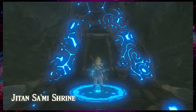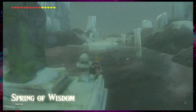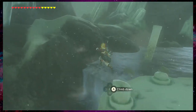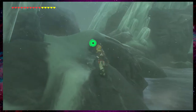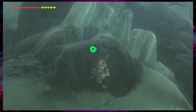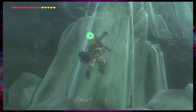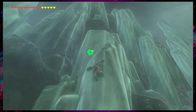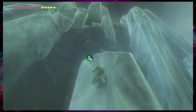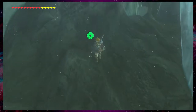So we're at Jitanasami Shrine — however you want to say that. This is where Naydra was last time, so it's no surprise that Naydra likes to hang out here. But we're not going to just hang out on top of the mountain, because I realize that cramps Naydra's style. She's like, 'I'm not going to spawn if you're just going to hang out at my spawn point. Like, fuck off, dude.' And I was like, alright, I get it.